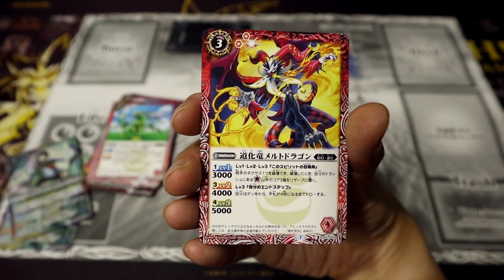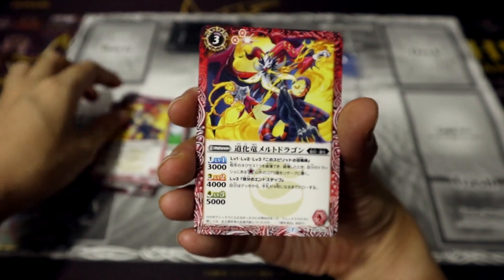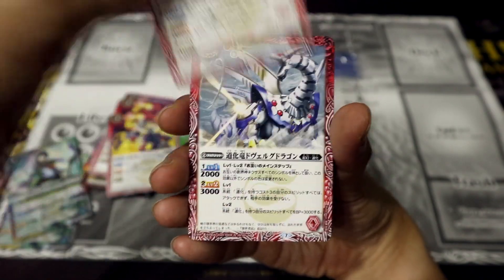Just like in Yu-Gi-Oh!, the Clown Dragon Melts Dragon — that's a really, really nice design, I gotta say. Kind of reminiscent of Persona.